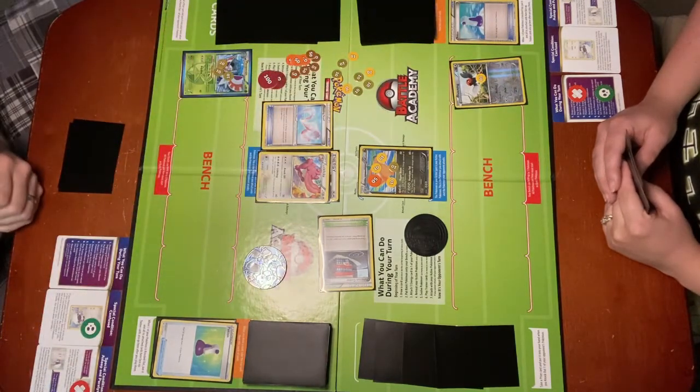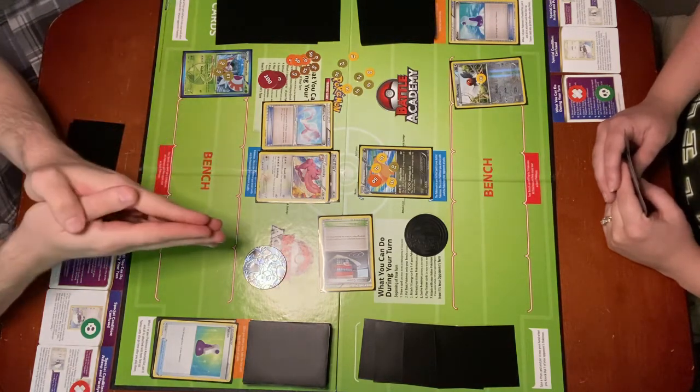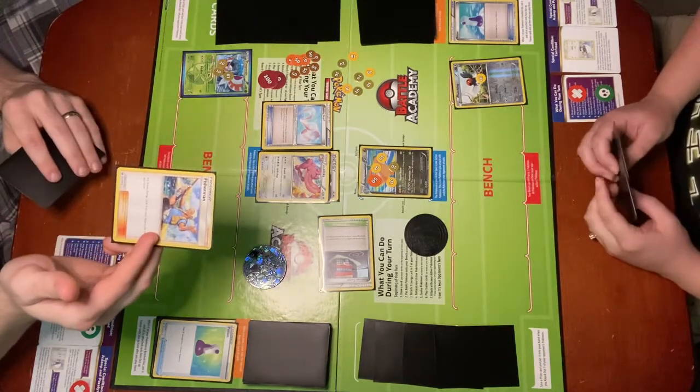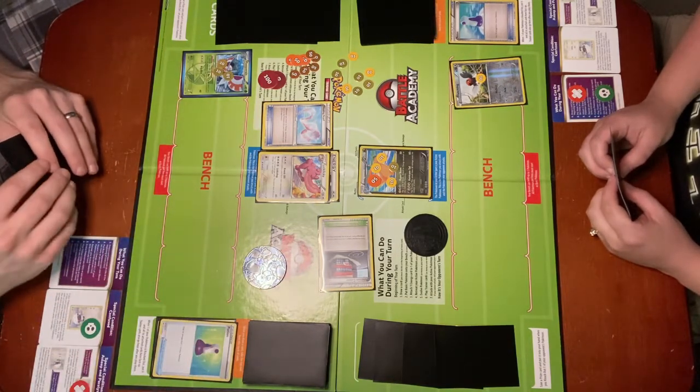So we've demonstrated Item cards, Tool cards, Stadium cards, and Supporter cards. Note that I have another Supporter, Fisherman, in my hand. And again, because I've already played a Supporter this turn, I cannot play another one.